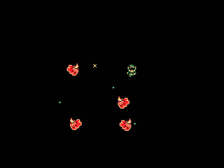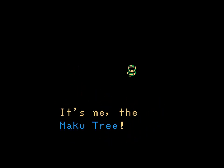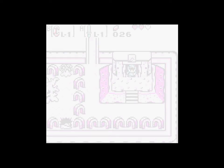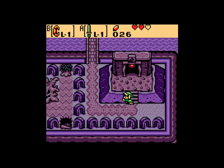Now you get to hear the Maku Tree talk. She just drops leaves and she's like, hey, I can talk to you because I'm a freaking tree. There's an essence in the western woods somewhere. Go there. She's kind of bossy.